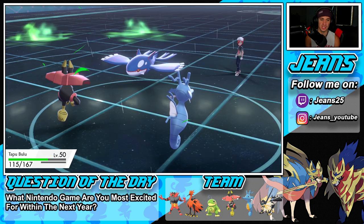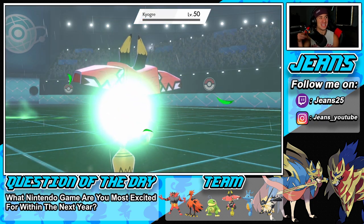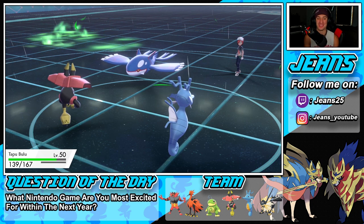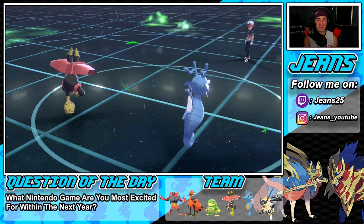Ice Beam goes to Bulu but that's an easy eat — Horn Leech should easily take Kyogre out. With the Grassy Terrain up we get HP back. Get out of my face! We're rocking out with off-meta teams right now — I'm loving it. I'm loving Tapu Bulu. He never gets love in the Tapu family but he is awesome, so so good.